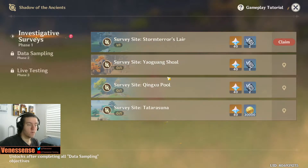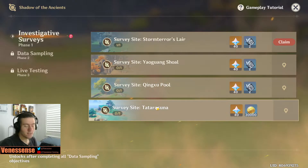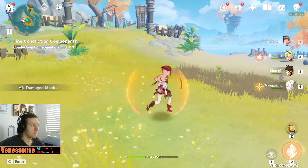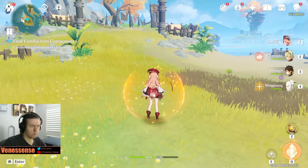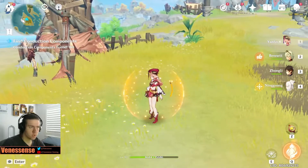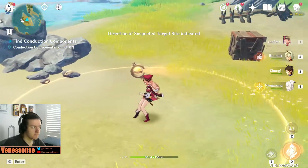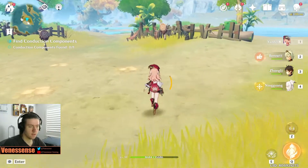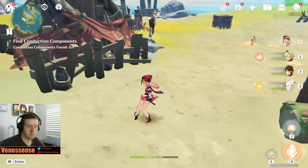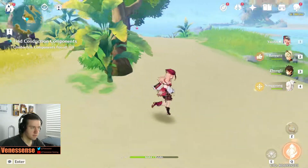Now we're moving on to Yuang/Guangxol. I do recommend you kill all the Hilichurls that are here because they will stop you from being able to place the prospectors. After killing them, start from the very center of the arena, placing these slowly but carefully. You don't want to go too far because they have a radius. I assume it's going to be right here next to this tree.